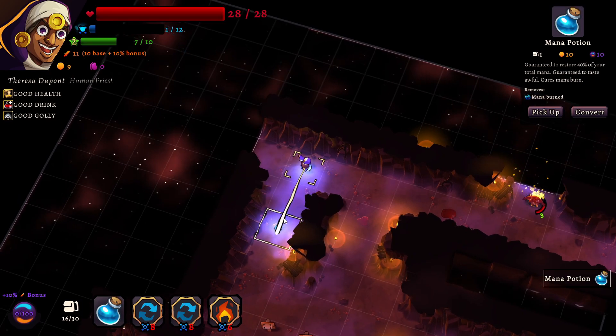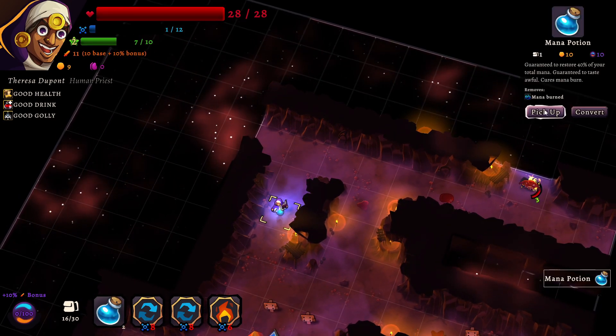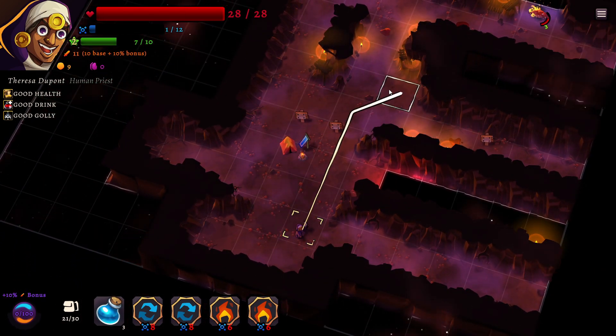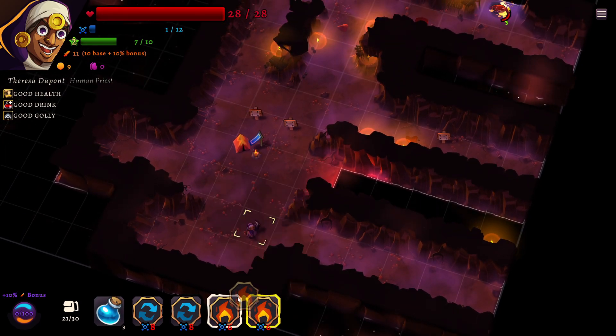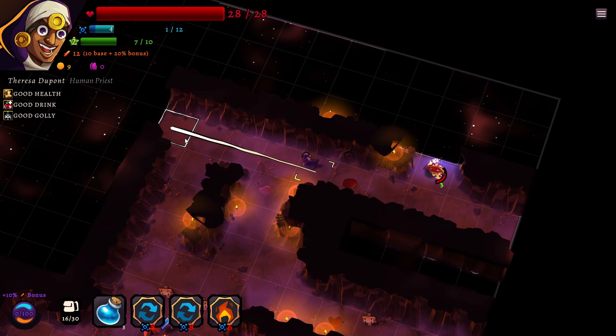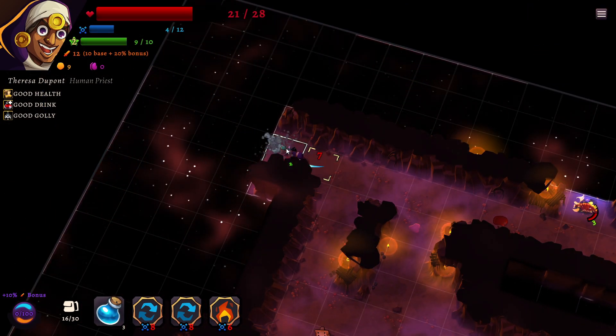Actually I could just grab these potions right? Because I have a mana potion, so I can just grab all of these. The potions stack in your hand? Not everything stacks. Oh, we can actually convert one of these so that we get another 20% bonus this time, because we don't need it twice.